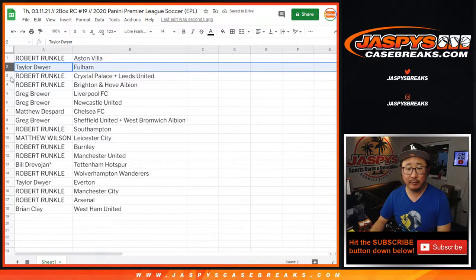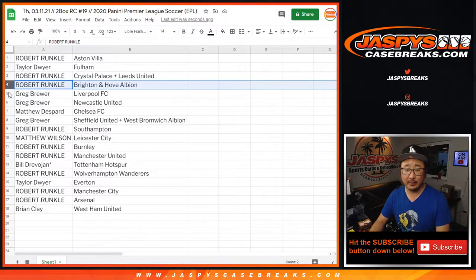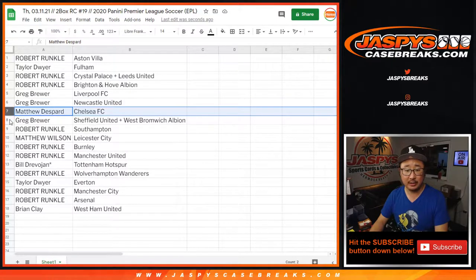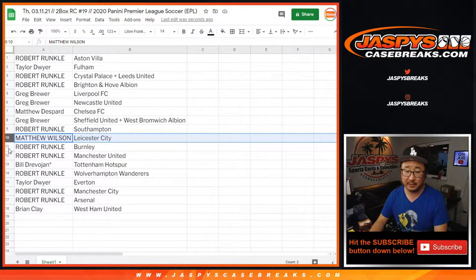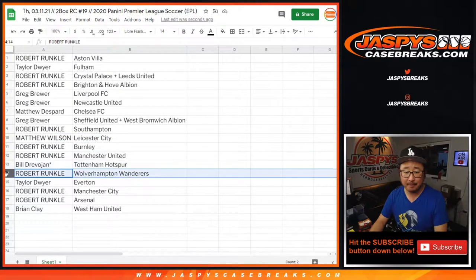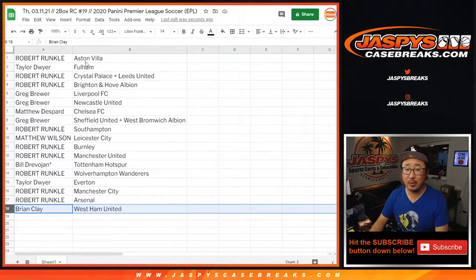Robert with Aston Villa. Taylor with Fulham. Robert with Crystal Palace and Leeds. Robert with Brighton Hove Albion. Greg, you've got my club, Liverpool. And you've got Newcastle. Matthew with Chelsea. Sheffield and West Brom for Greg. Southampton for Robert. Leicester City for Matthew. Burnley and Manchester United for Robert. Bill with Tottenham. Robert with Wolves. Taylor with Everton. Robert with Man City, and Arsenal. Brian. Robert with West Ham United.